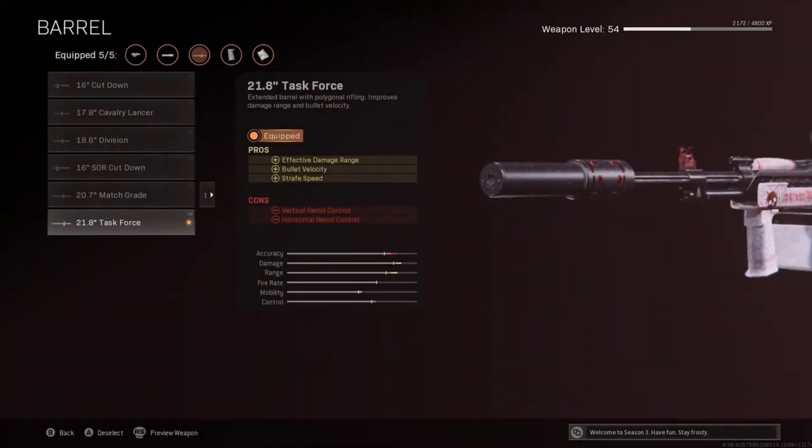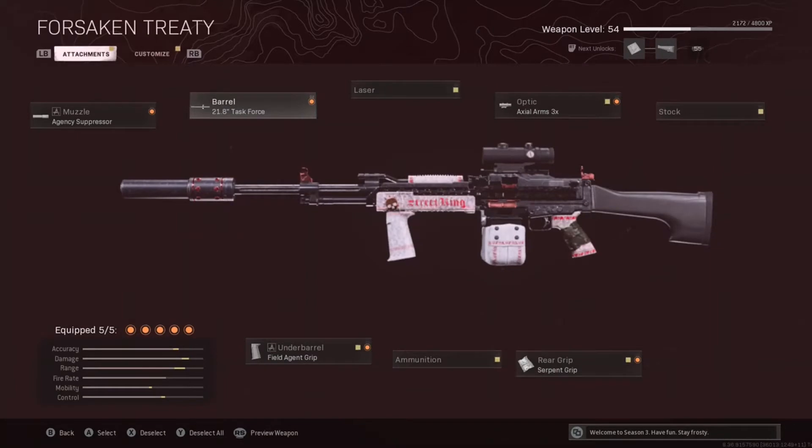We then put on the Task Force Barrel because it's the only barrel that increases bullet velocity on the Stoner, unfortunately. Even though it also has great damage range and strafe speed bonuses, it does hurt our vertical and horizontal recoil control. I think this is what really holds the Stoner back from being the best LMG in the game, but this recoil isn't that bad, and it's still super viable at medium to even long range.